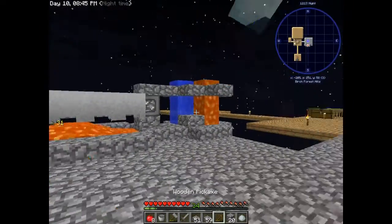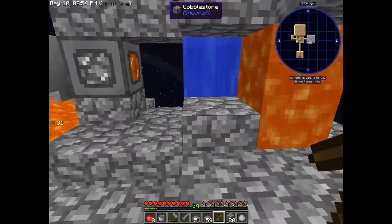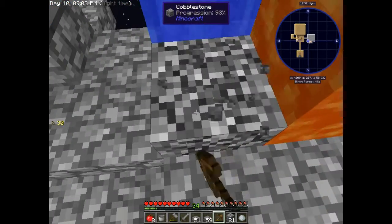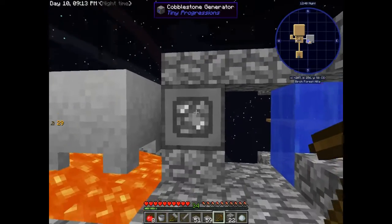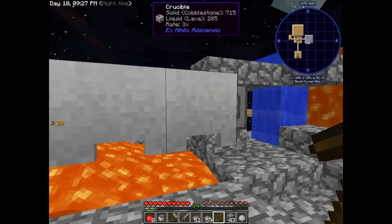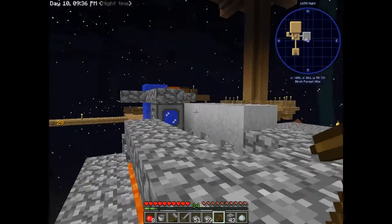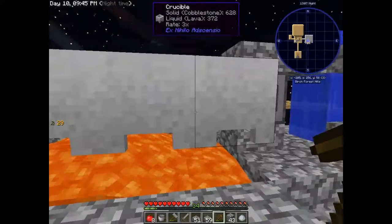I went ahead and finished off the platform, and I also created a simple vanilla-style infinite cobblestone generator. I've got a block in the middle so the water doesn't flood everything, and we just get cobblestone. I connected the modded cobblestone generator — I think it looks like it's harnessing cobblestone-making power from the vanilla one. I also put down a lava block so we can start smelting cobblestone into lava a bit quicker. Eventually this whole area will be all crucibles, creating more lava for power.